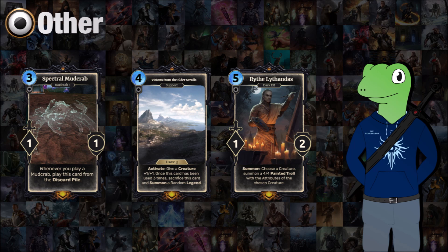Finally we have Unite the Houses support, with Lifandrus who is a 5-cost 1/2. When you summon him you choose a creature and summon a 4/4 Painted Troll with the same attributes as the chosen creature. This is good for keeping something on your side of the board that has the attributes you need but isn't originally from your deck — just get another unit that's quite strong and keep it for a bit longer. Because of those cute little play options it's really cool.